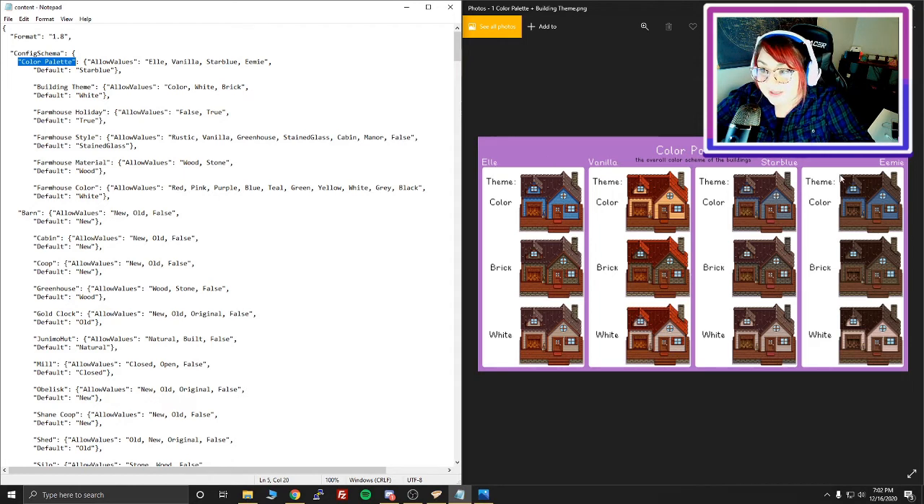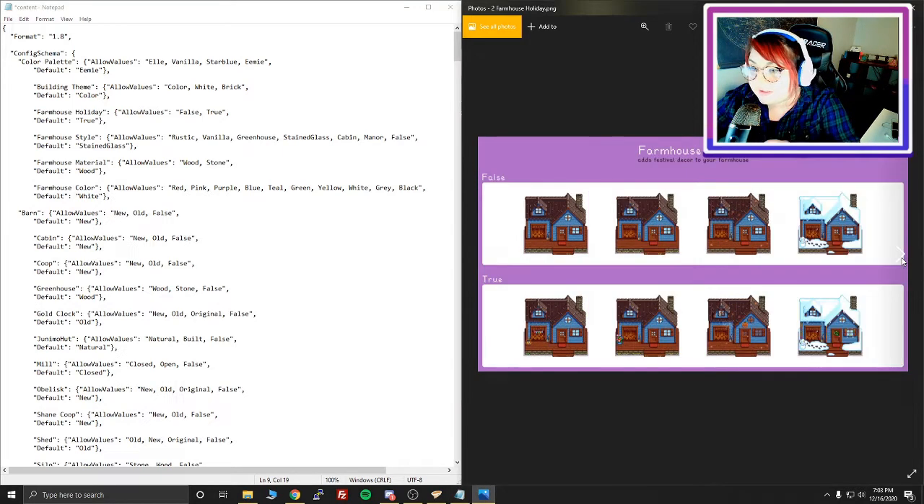This is the seasonal buildings mod, and the very first thing to set is the color palette. In the reference photos, we find the one that says color palette. You can choose from: Ellie, Vanilla, Star Blue, or Emi. I typed in Star Blue, but you can change it to any of them — say if you really like the Emi one, you just type in Emi. Then for the theme, you can choose either color, brick, or white. Since we chose our color palette, let's pick color for the theme.